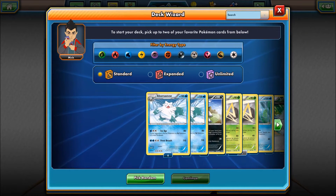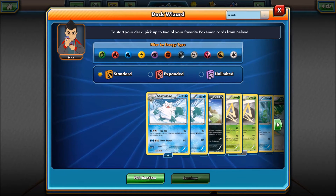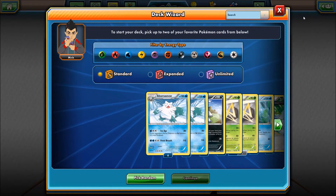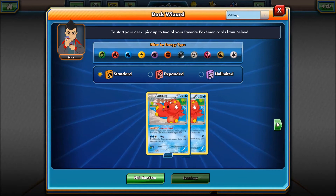Welcome to Deck Wizard. Today we are going to feature a Pokemon that has been in many of our decks, has been shining the light since Breakthrough came out, but hasn't actually been in the spotlight himself — and that Pokemon is going to be Octillery.